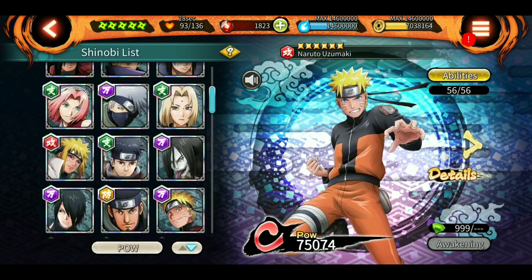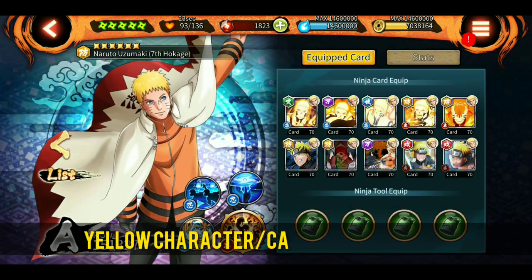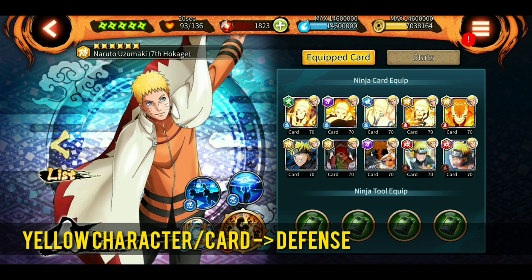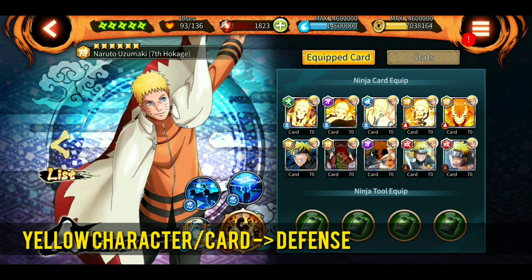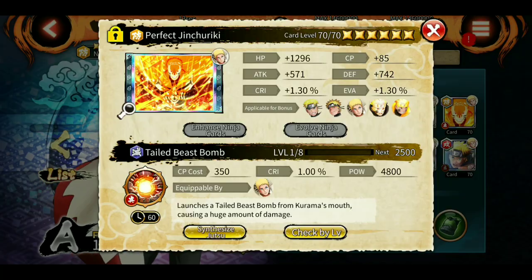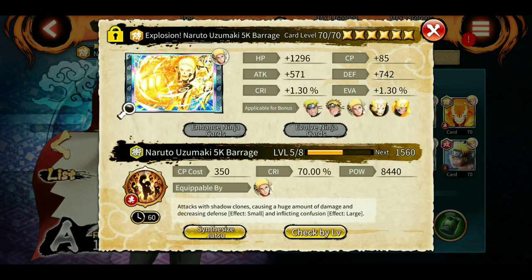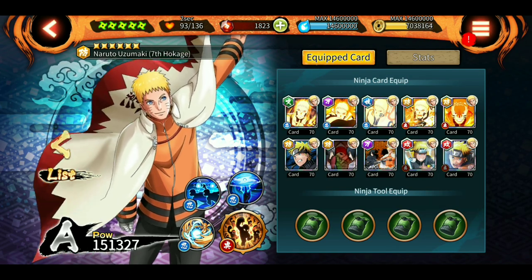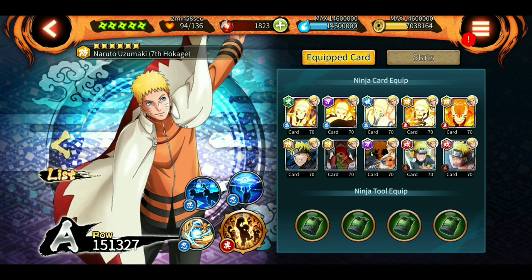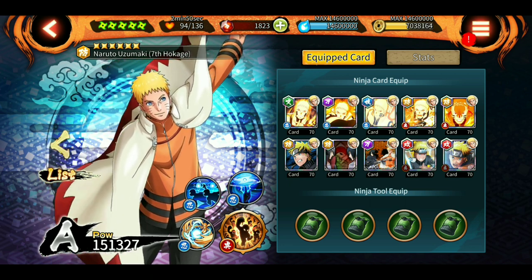Next up we have yellow characters. Yellow characters — we have Hokage Naruto with us. Yellow characters are meant for defense; a yellow character has high defense compared to others. Hokage Naruto is a yellow character — both of his ultimates are yellow, and their nature is different on both ultimates, which we'll talk about later. The ultimate jutsu color and the character color is always going to be the same.